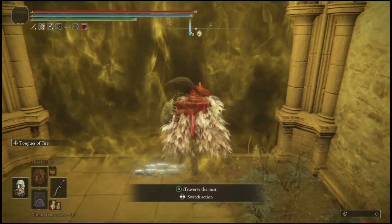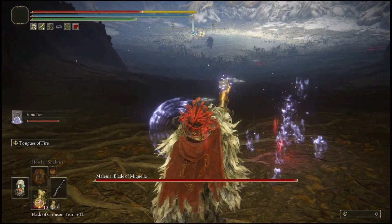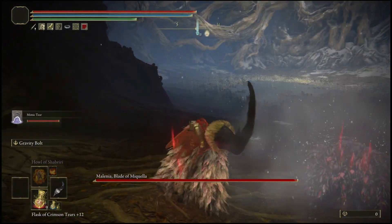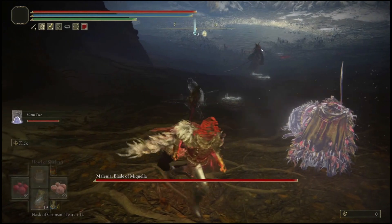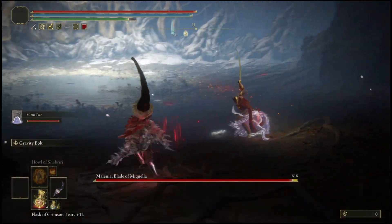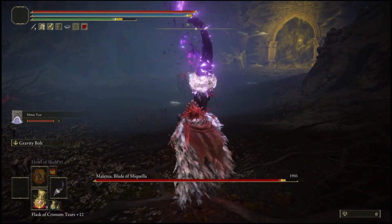Once you guys have those four items, here's what you want to do. Before you traverse the mist, make sure your shield is in your left hand and your blade is in your right hand. Then you're going to summon your Mimic, as you guys see me doing right now. Once you've summoned your Mimic, go ahead and heal up your character and allow your Mimic to take aggro — that's basically what you want to do. As soon as your Mimic takes aggro, get a little distance between him and Malenia.